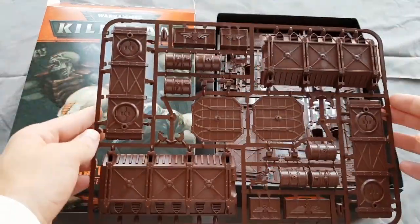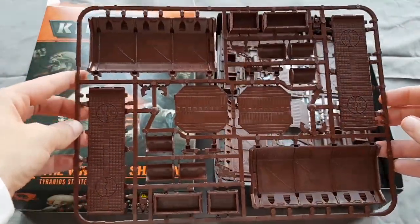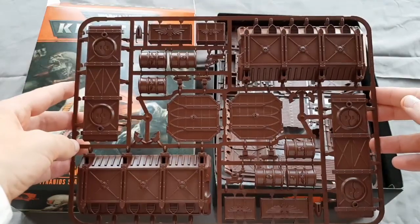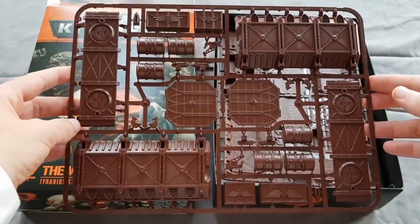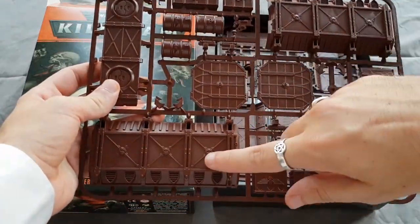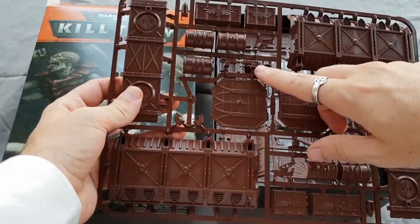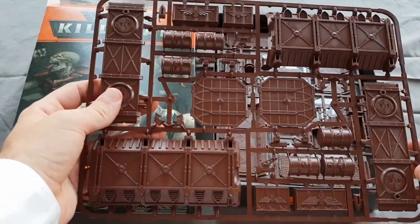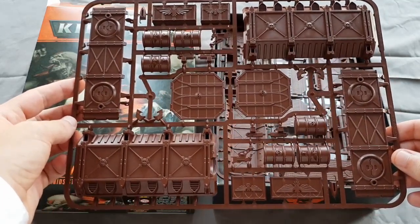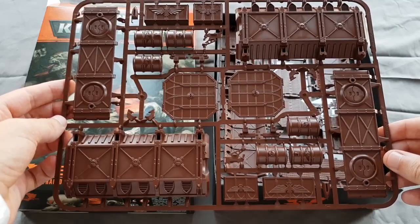First up we've got the scenery, which is a standard sprue for the Sector Munitorum scenery. Although it's coloured chocolate brown - actually quite tasty looking, exactly the same colour as a decent chocolate - I'd better keep that away from the missus. Breaking that down, we've got two armoured containers here which, for some reason I've never really understood, come with a set of storm bolters to go on top, although I've never seen anyone actually use those storm bolters in battle reports.